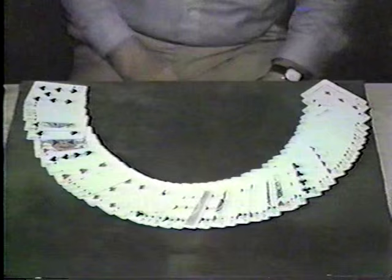Ribbon spread the cards. You see, all the cards are face up with the exception of one, which I believe to be the selected card. Please name it — the Queen of Diamonds. There it is.